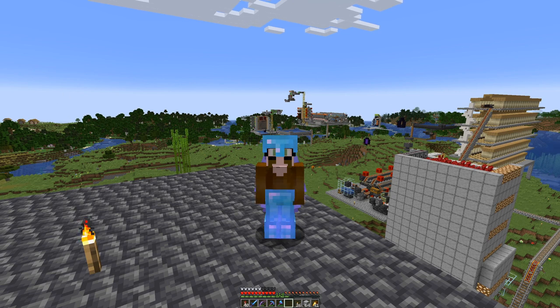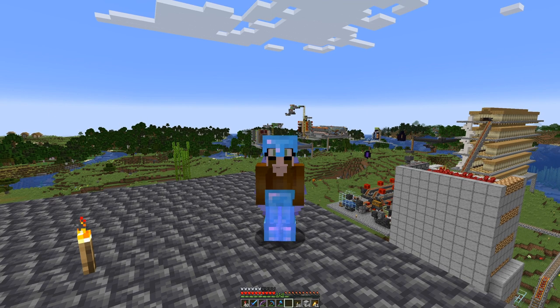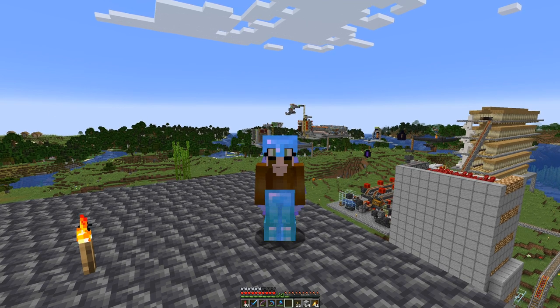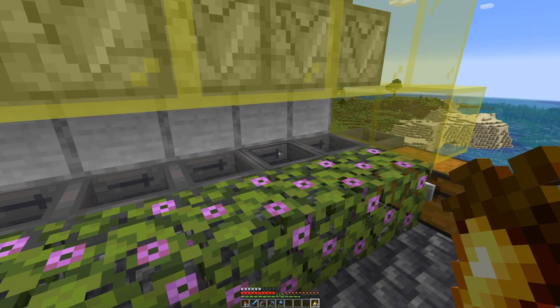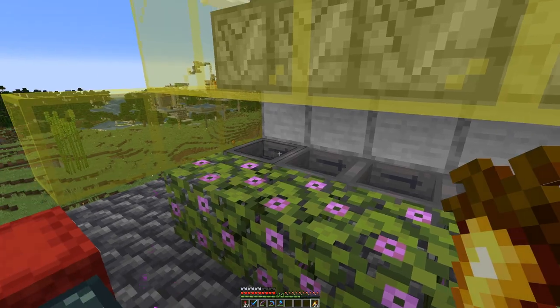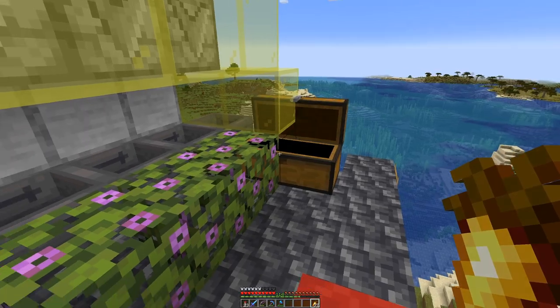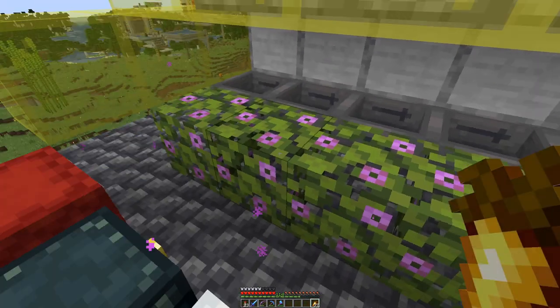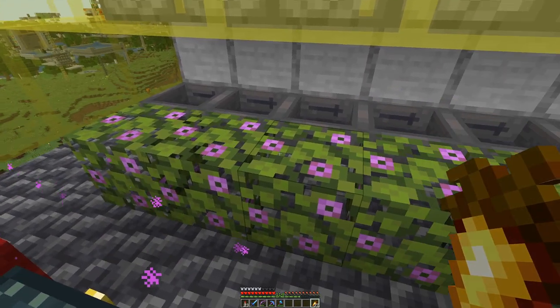And while we are at it we can also harvest honeycombs, because eventually I think we will also have a bit of copper that we want to wax. The setup for our bee farm is done. Here on the hoppers we will have the beehives that I have collected so far - everyone should contain three bees. And on the flowering azalea they can pollinate and thereby collect honey.